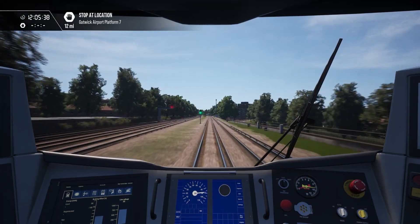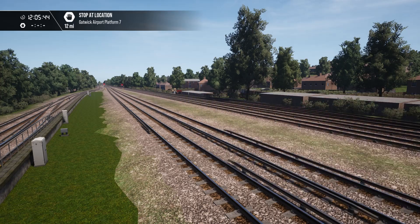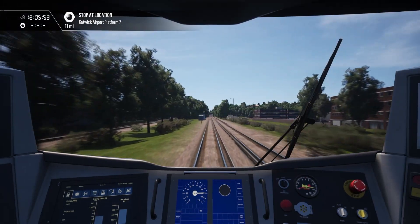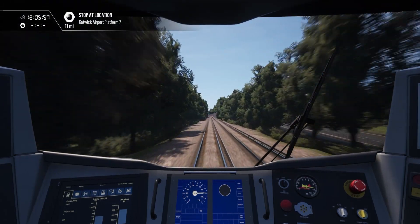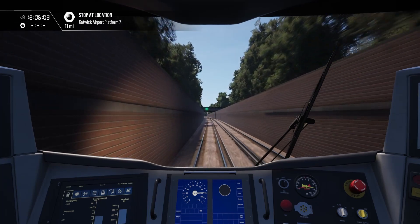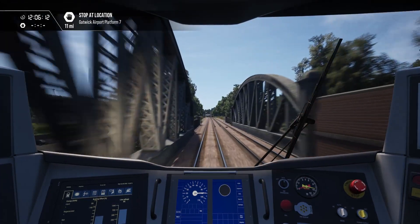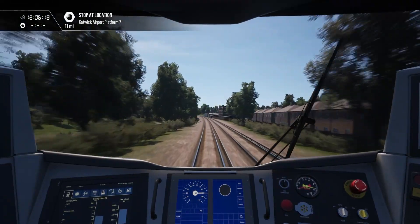Okay, we're coming up to 90 miles an hour. Right, up onto the quarry lines — swapping from the west side to the east side, going over the other lines.